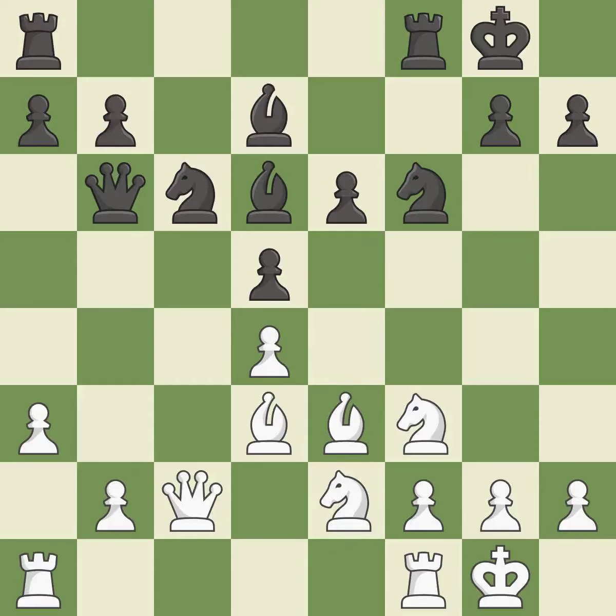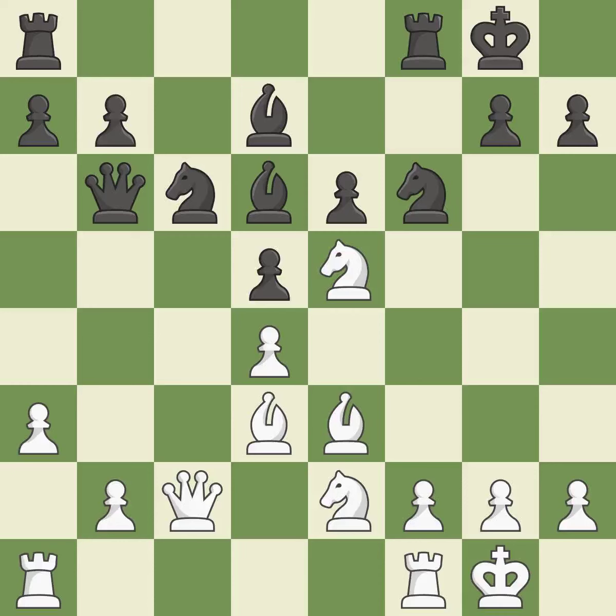Now that the rooks can see one another, they can defend one another — it is ideal. The knight now occupies an outpost, a secure square in the opponent's territory. This threatens to win material — it is best. This prevents the adversary from gaining an advantage — it is ideal. This defends the knight who was attacked — it is quite good.